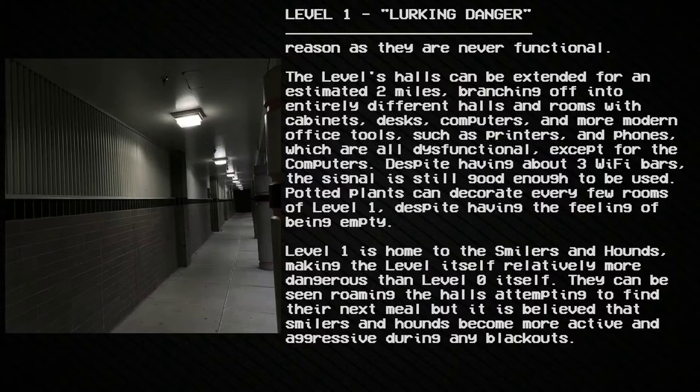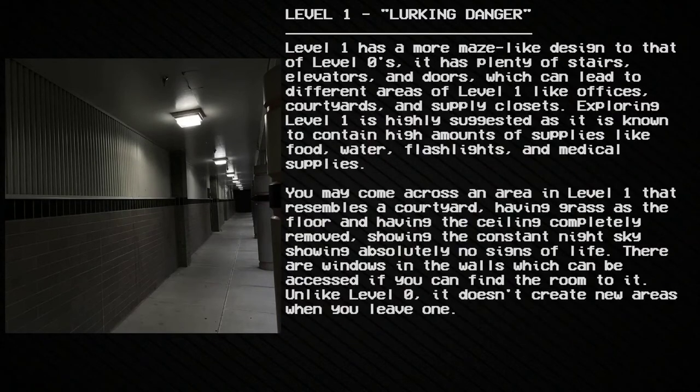Despite having the feeling of being empty, Level 1 is home to the Smilers and Hounds, making the level relatively more dangerous than Level 0. They can be seen roaming the halls attempting to find their next meal, and it is believed that Smilers and Hounds become more active and aggressive during any blackouts. Level 1 has a more maze-like design than Level 0, with plenty of stairs, elevators, and doors which can lead to different areas like offices, courtyards, and supply closets.